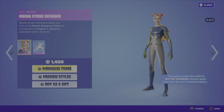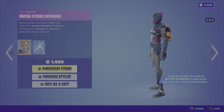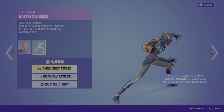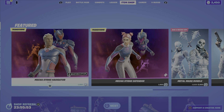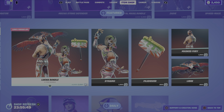It's 1400 V-Bucks for those two items. Then we have the Mecha Strike Defender outfit, similar to the last one — there's five different styles, and of course we then have the same Battle Stances emote. So again, this one's 1400 V-Bucks.